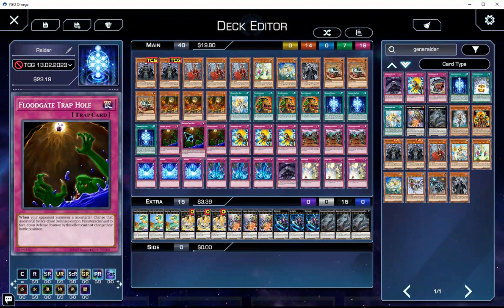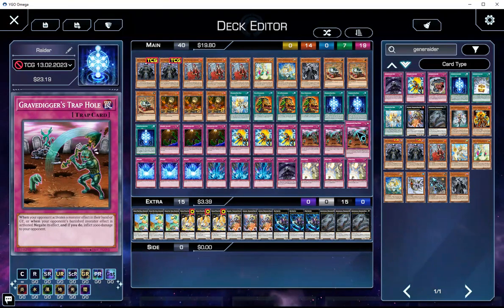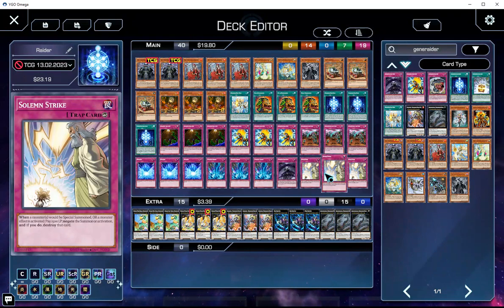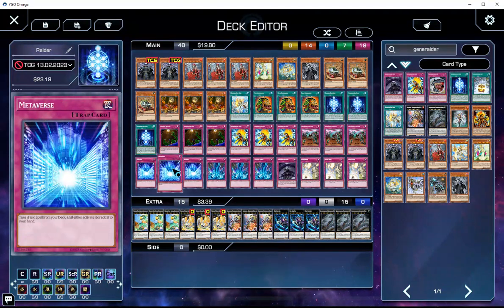Triple Traptrix Trap Hole Nightmare — just cheap backrow, makes the deck as cheap as it can possibly be. Three Gravedigger's Trap Hole for the same reason, it's also good against Shifter. Three Torrential Tribute for the same reason — just cheap backrow. Then three Solemn Strike for the same reason. We're playing three Boss Fight to search the Generaider field spell, and three Metaverse for the same reason.